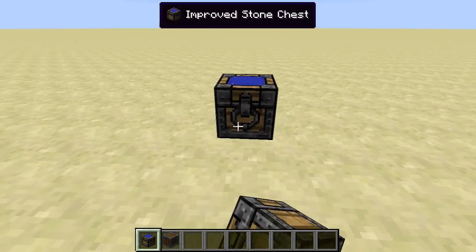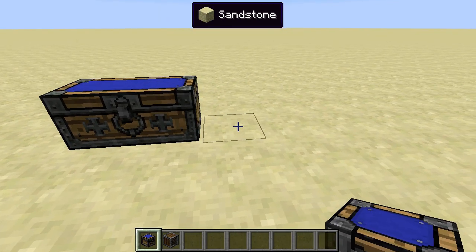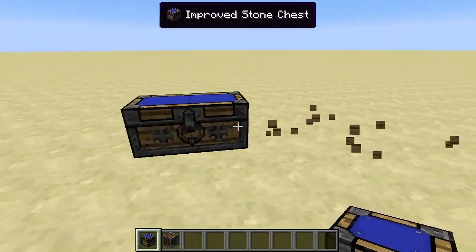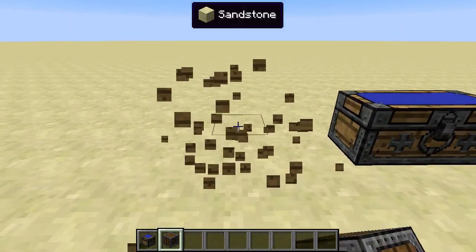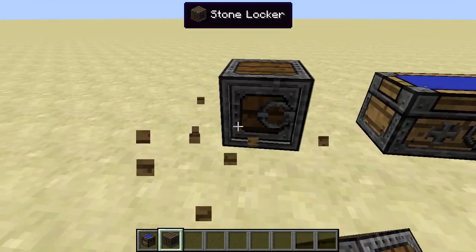By default, they work like vanilla chests — you cannot place them down next to each other. In the locker's case, lockers can be placed down with the handles on one side or the other. However, if you have a locker, you cannot place another locker of the same orientation on top.